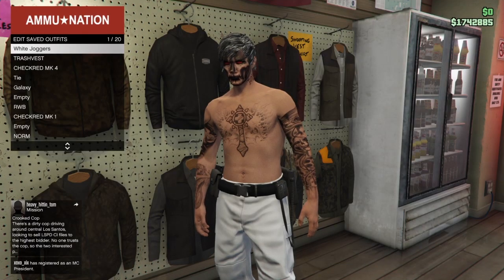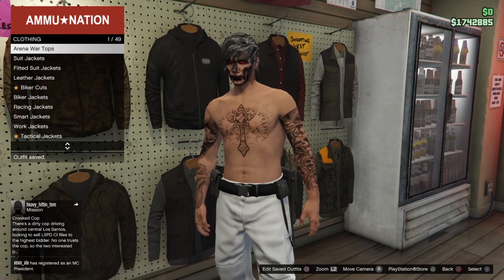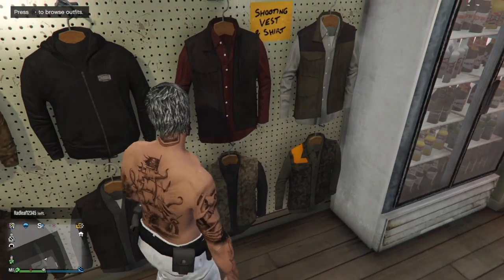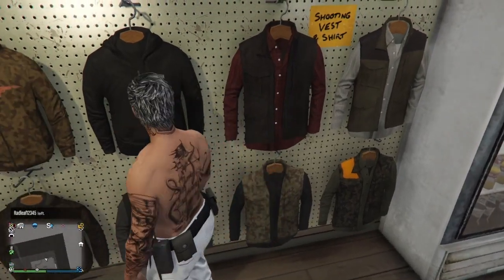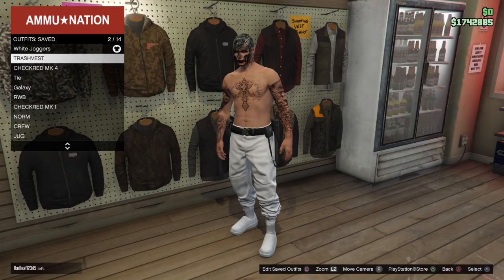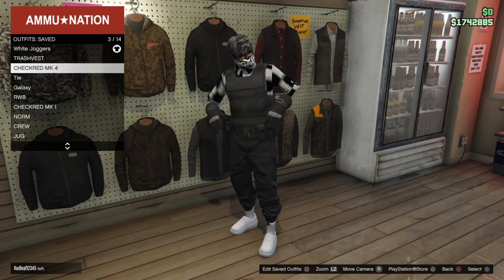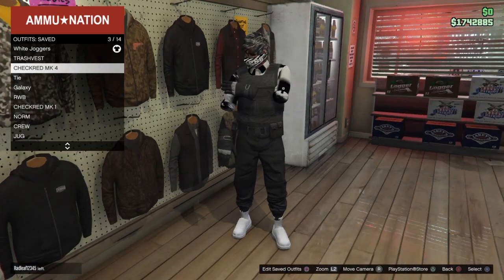To start off, you want to get any outfit you want to save — the outfit you want the invisible body transferred onto. I do have a white joggers and cock belt outfit but for some reason it did not transfer over, so I ended up transferring to my last slot. You want to have it saved to your first or last slot in your saved outfits.